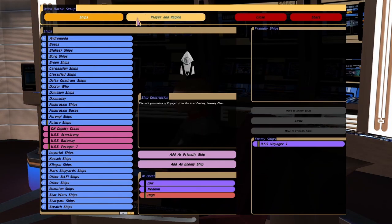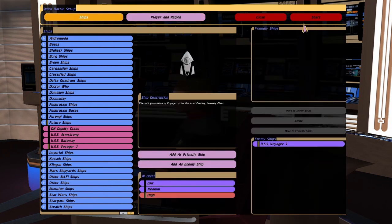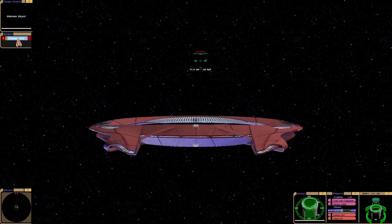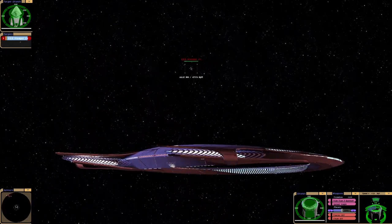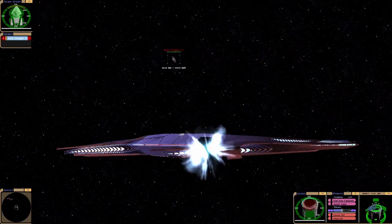Hey guys, Retro Badger here. So in this video we've got a 32nd century showdown. We're going to put the Gateway up against the Voyager J, so here we go. I tried doing a battle before with the Gateway versus the Voyager J and the Armstrong, but the game always crashed. There's too many textures flying around I think. So let's go with the Voyager J first and see what happens.